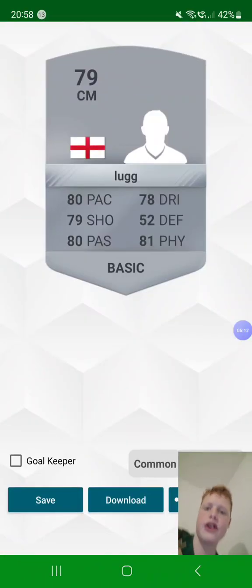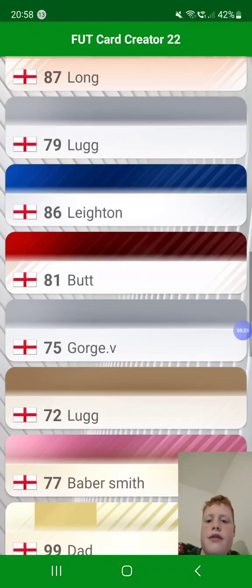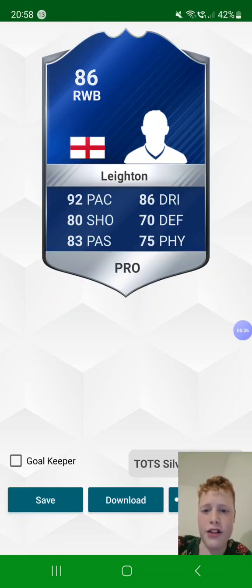Then 79 Jacob Lug in centre midfield, English. 80 pace, 79 shot, 80 passing, 78 dribbling, 52 defence, and 81 physicality. He has a common bronze.